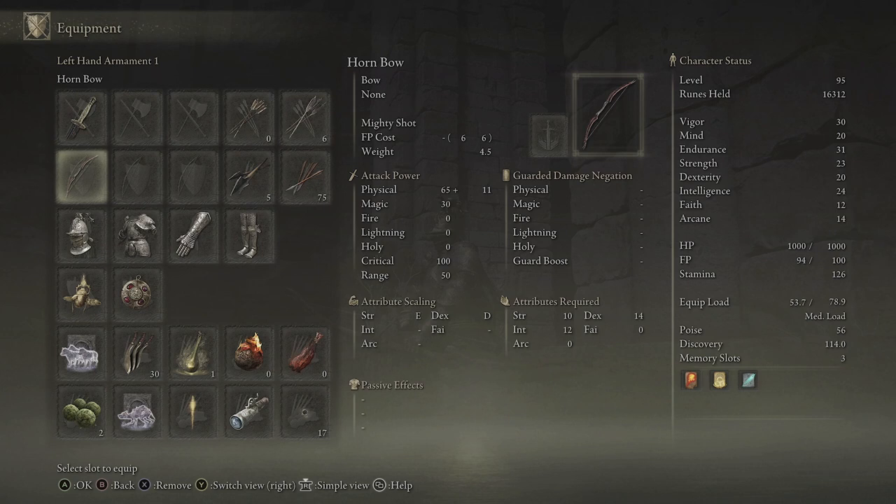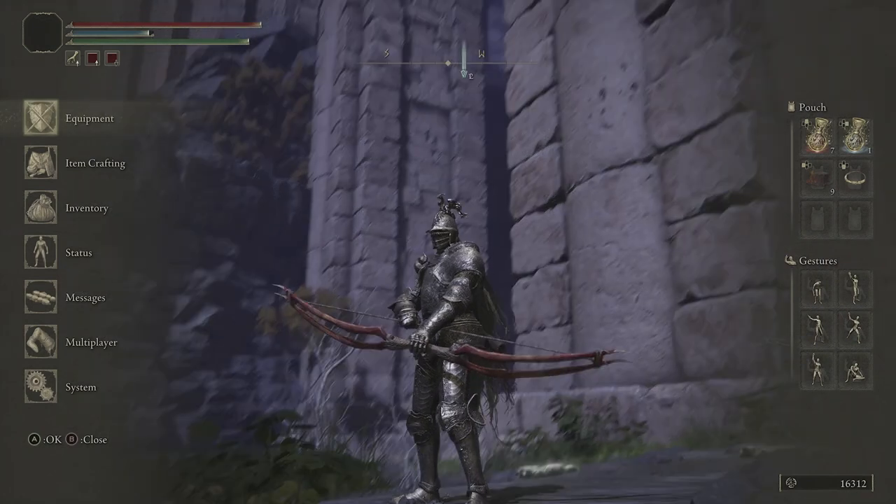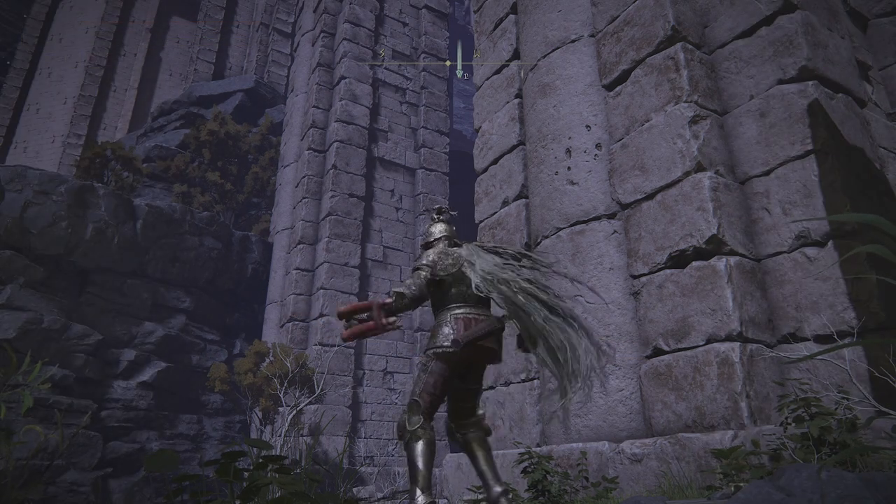Let me just show you the stats of this bow - this is without any Somber Stones added to it. It does physical and magic damage: 65 physical and 30 magic damage. It will also level up with your Strength, Intelligence, and Dexterity over time. It's got Mighty Shot as its special skill ability, so it's a good all-round bow, and it looks pretty cool too - it's huge.